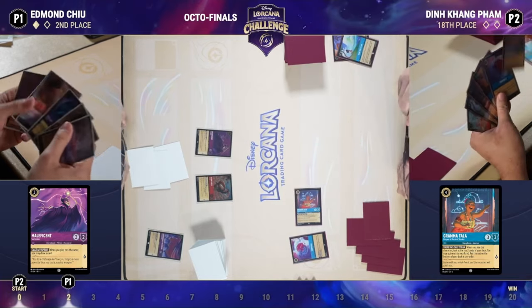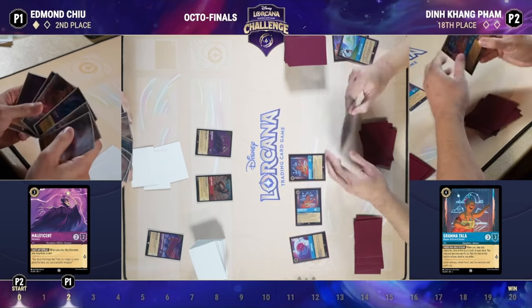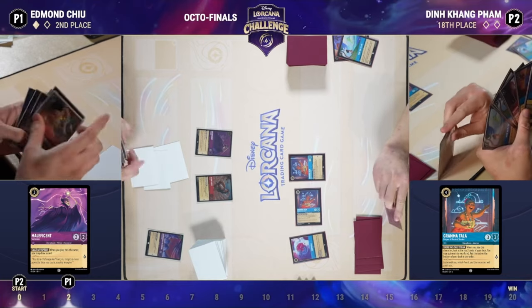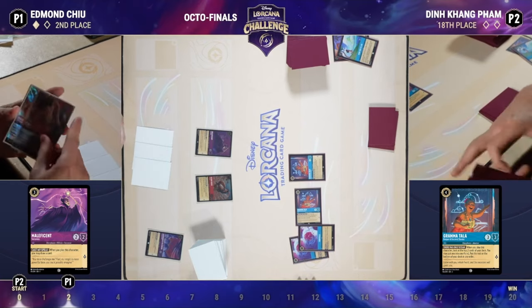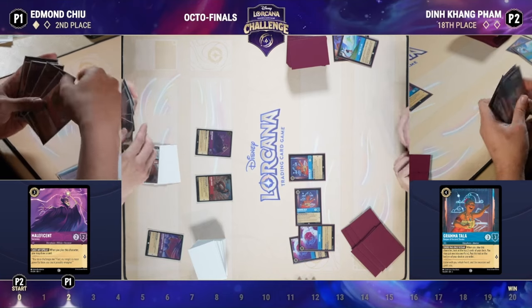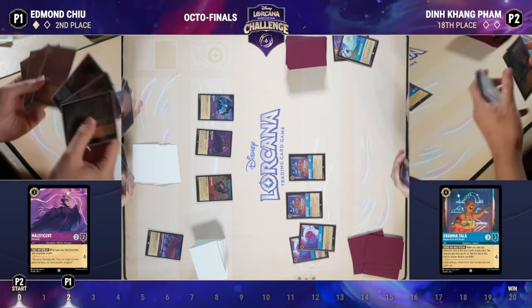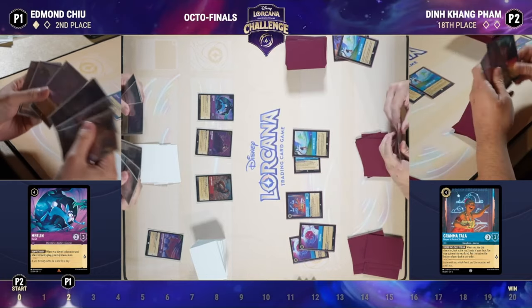We've kept the Brawl, there's another Gramatala and Popsicle in hand. Lead off with Gramatala, look at another two cards — this is exactly what Ruby/Sapphire wants to be doing: putting cards into the inkwell and drawing extra cards to find answers. Able to play the other Popsicle too and draw another card. Din sequences everything perfectly, getting as much information as possible before making ink decisions — it's always correct to look at as many cards as possible first.